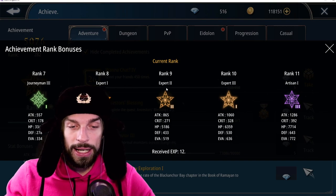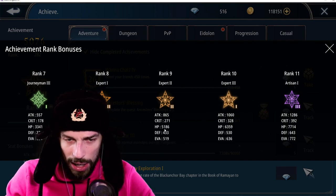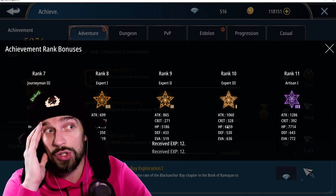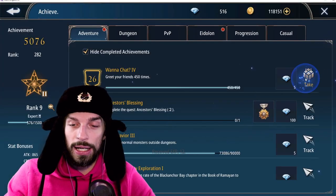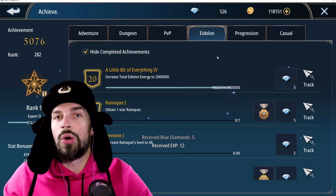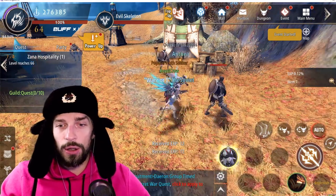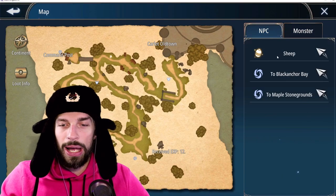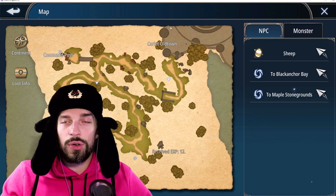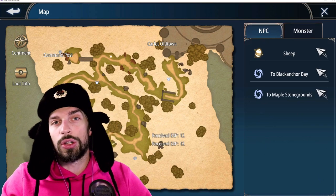Moving on to achievements. The actual achievement score is really important — the difference from rank 9 to rank 10 gives about 200 attack, 50 crit, 1.5k HP, 100 defense, and 100 evasion. That's a lot of stats. Grinding achievements is really important, and it also gives you gems for pools. Some achievements give you titles that give you AP bonuses too. All the quests in the NPC screen — talking to everyone in an area — give achievements for finishing the area and small EP boosts, plus diamonds, so you really want to do all of those.